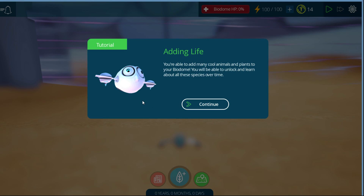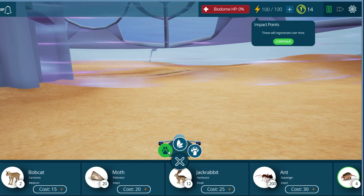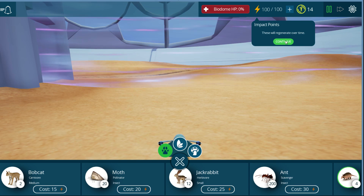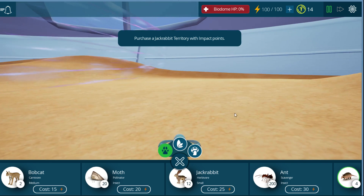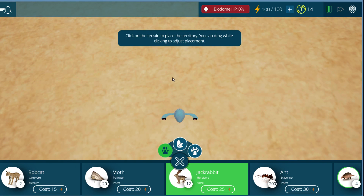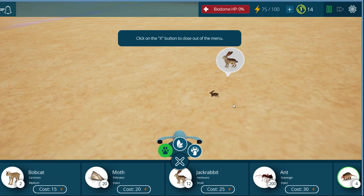Adding life: you're able to add many cool animals and plants to your biodome, and you'll be able to unlock and learn about these species over time. Let's place our first consumer — a consumer is an organism that gets its energy by eating plants or animals. It's going to be this one. Put down a jackrabbit. I can't really zoom this thing very well — place. And we now have bunnies.